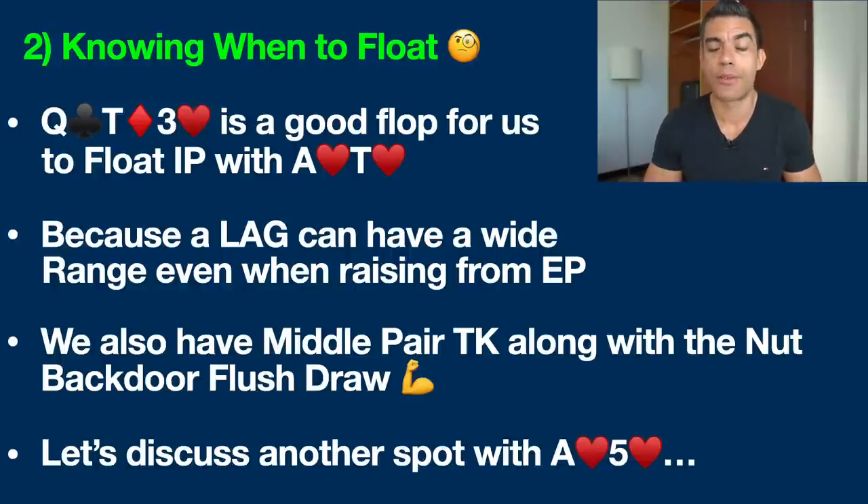Queen-10-3 is a pretty good flop for ace-10. Number one, we have middle pair top kicker. We are essentially ahead of this player's entire bluffing range, and remember this is a loose and aggressive player. Even though they raise from EP — which should be their most narrow range — this is still a loose player. They're going to be playing all sorts of hands: probably all pocket pairs, most broadway hands, lots of suited aces and suited connectors which didn't really hit this board.